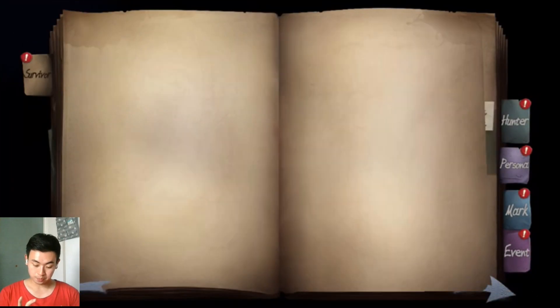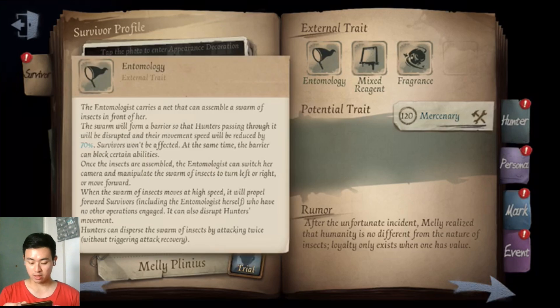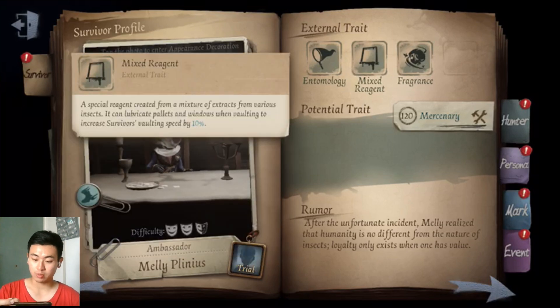Today our new character has joined the party: Entomologist, or Meliplunius. She's the entomologist - she can summon insects, and those insects can slow down hunter movement. You can also control them and push the hunter away, but it won't affect survivors. It can also be hit by the hunter twice and will not cause attack recovery.